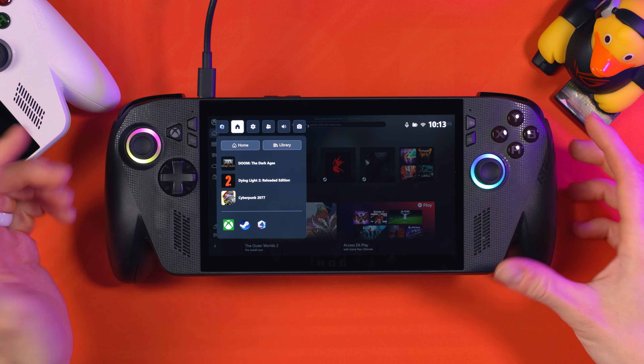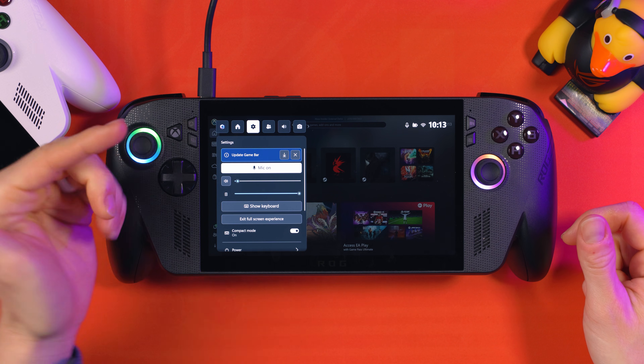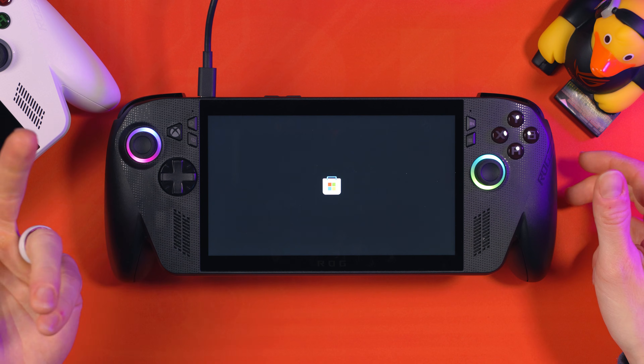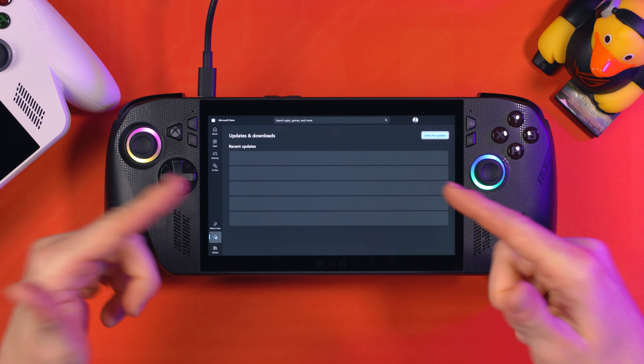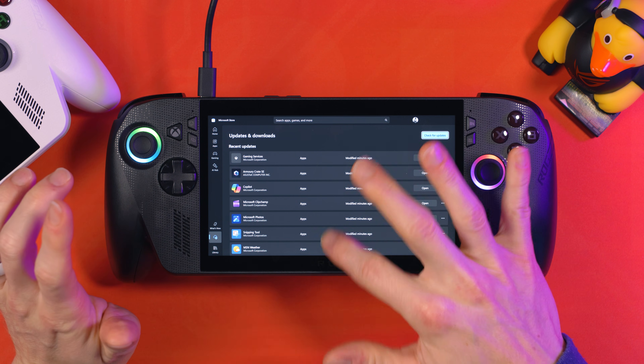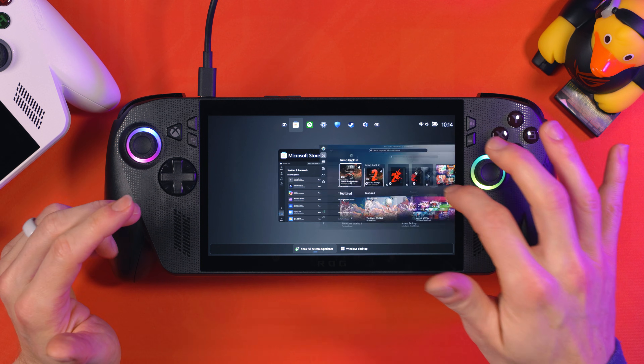Updates are important, so we're going to cover that first. If we press the Xbox Guide button and go right, you can see straight away there's an Update Game Bar option. We can click on that and it's going to open up the Microsoft Store. However, there's not actually a way of getting into the Microsoft Store without that pop-up, so there is another way we can get there, but that does mean going into Windows.